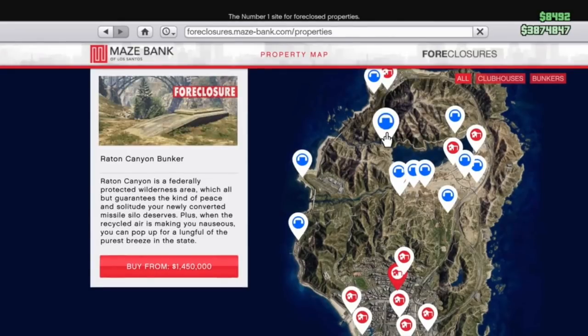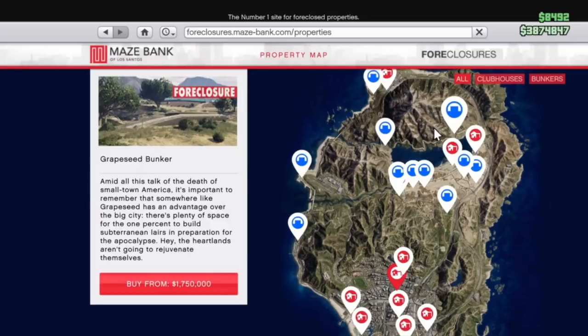You've got the Raton Canyon one, which is $1.45 million. I don't think this is a terrible one, but its location is really tricky in between the two mountains, so I'm not necessarily a fan. I should also mention that each bunker has its own description — they're pretty comical and satirical, so I definitely recommend checking that out. The next one is the Grape Seed Bunker at $1.75 million. This one isn't terrible either, but it's on the wrong side of the Alamo Sea, which means you'd have to take the long way for pretty much everything you're doing.